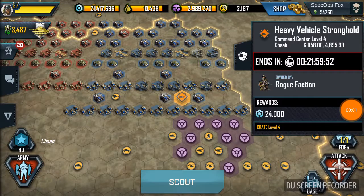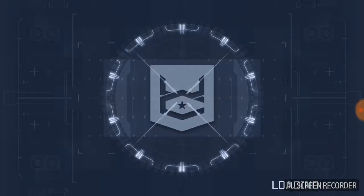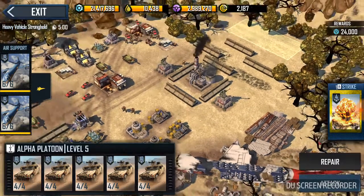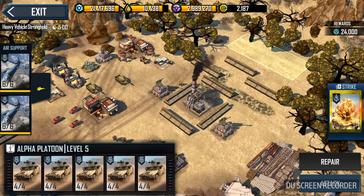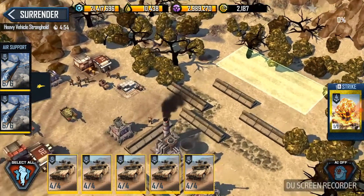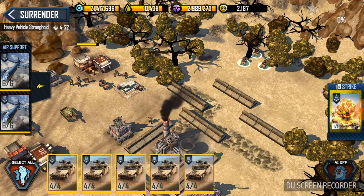Good morning, doing a little video on Heavy Vehicle Stronghold Level 4. Should be around 500-600 oil, maybe a little more. These are all Hummers — max range, max level. Starting out, we're just going to deploy and sit right back there.